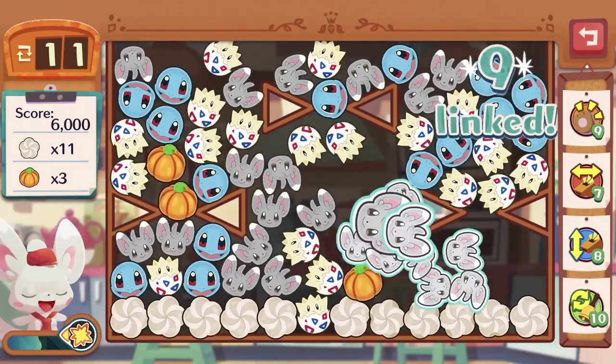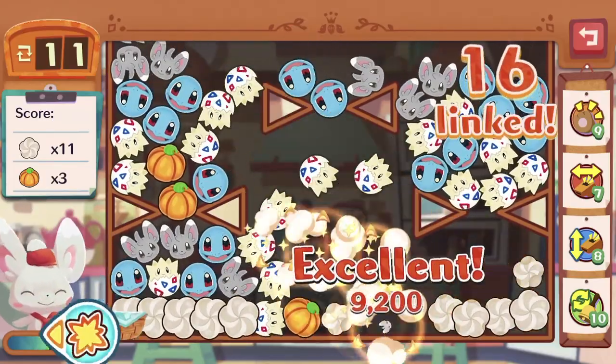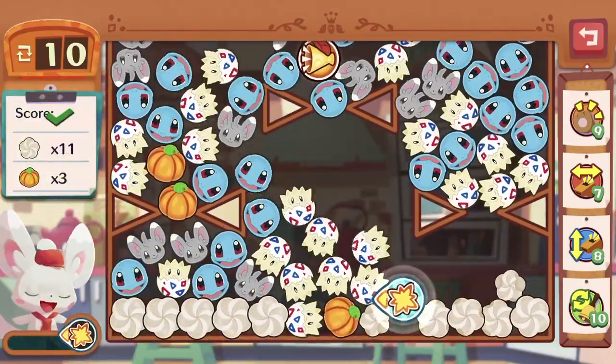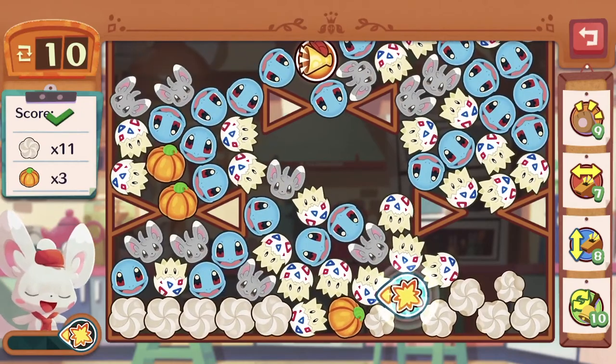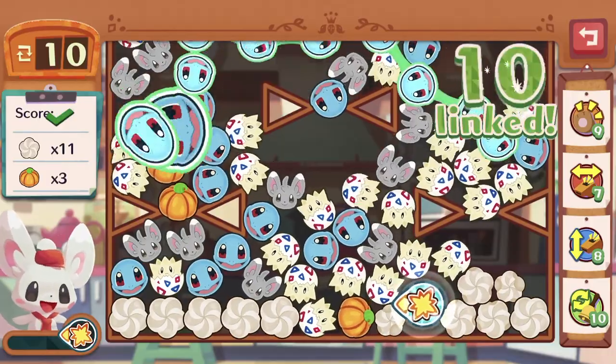Mincino, come on, get in — so troublesome. Maybe we should push them all down so that we can destroy the whipped creams as well. Let's just do that.